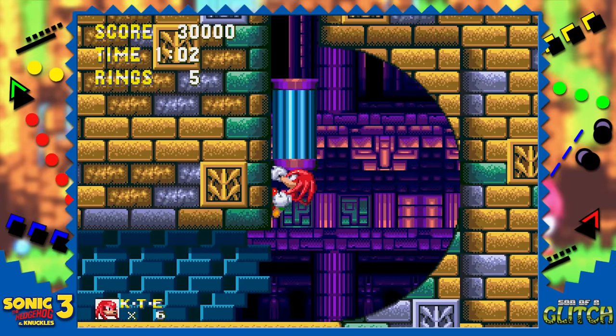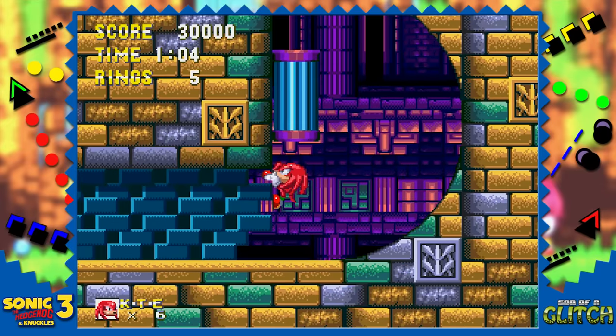As Knuckles, climb a wall under these moving platforms and they push Knuckles down to the point where he's climbing in the air.